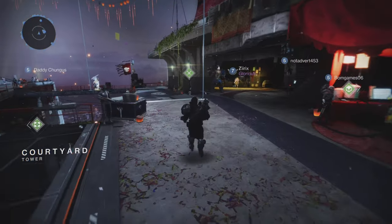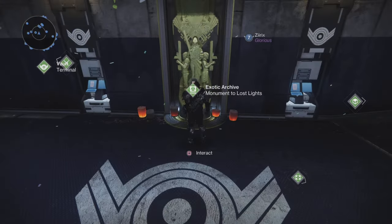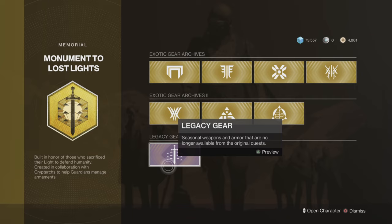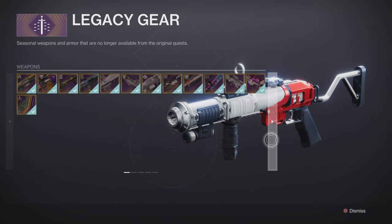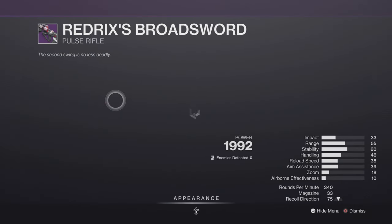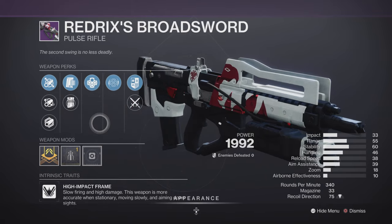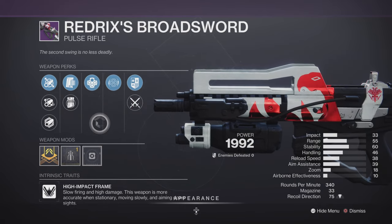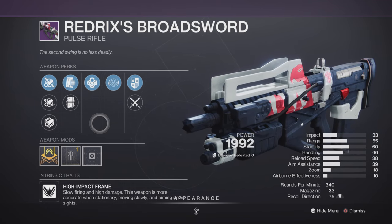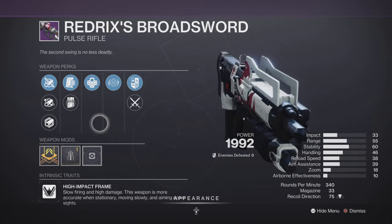Hey, it's Colt here. I want you Guardians to get into the tower now, go to the Exotic Archive, then go to Legacy Gear. When you're in Legacy Gear you'll see all the weapons from the past — obviously sunset now — and I want you all to pick up the Redrix Broadsword. It's probably the best PvP Pulse Rifle out there. It comes with Outlaw and Desperado, and it is absolutely fantastic. It's been overlooked by so many people and it's sitting right under your nose.